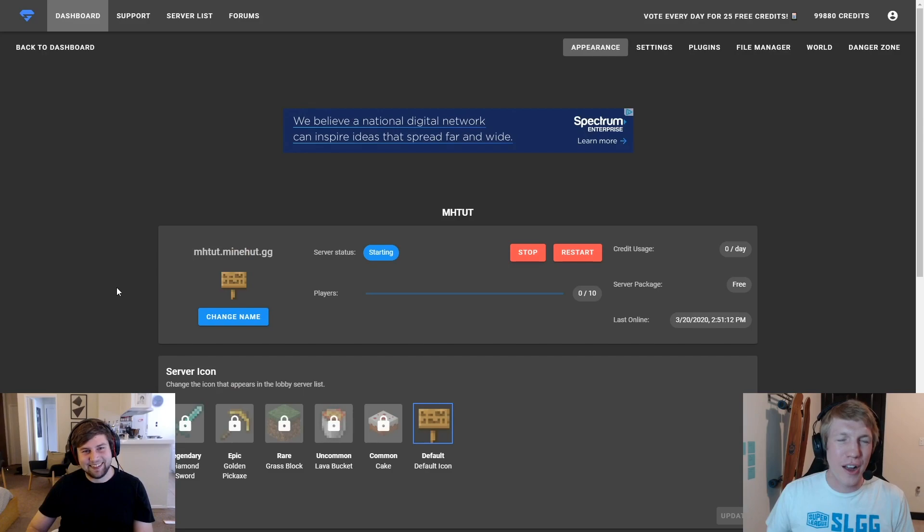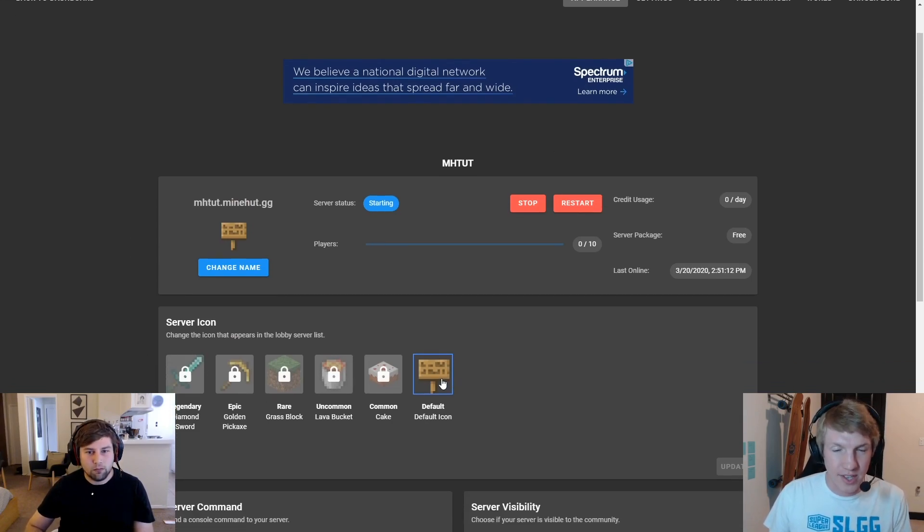So we're on the main appearance tab of our server now, and it's showing us all these icons. The sign is the default one. There's cake, there's a lava bucket, grass block, and the pickaxe and the diamond sword. And then there are these rarities, which tell you how much they cost and also how often they're going to show up. The icons are going to rotate out every two weeks, and if you purchase one during that two-week window, you will keep that forever for that server.